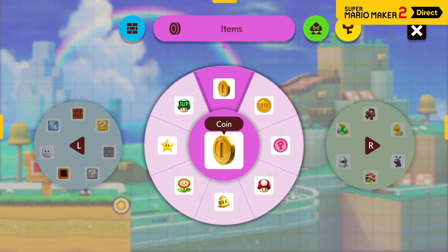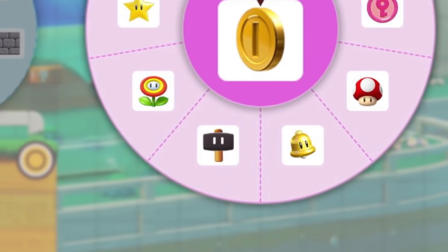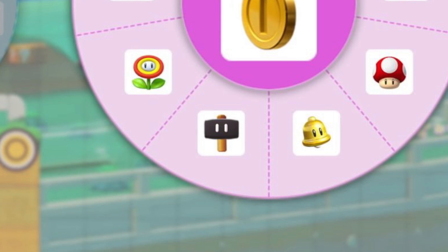And for a little bonus inclusion, a Hammer power-up has been seen in the Japanese version of the Direct that wasn't in the Western one. Naughty, naughty. Strangely, this is in the 3D World style, so it may well be that it's an entirely new power-up. Or it could just be like the Hammer Bros. suit — it might be in the other styles, but I don't know.